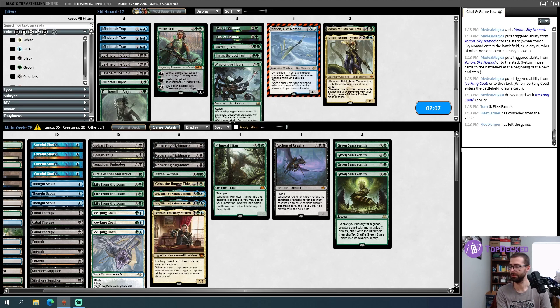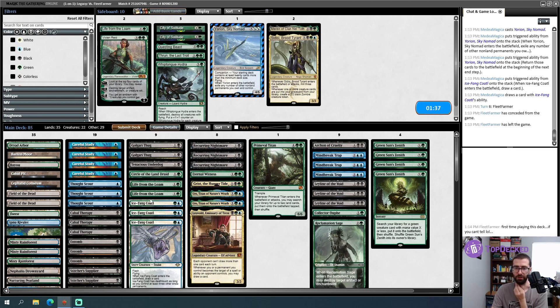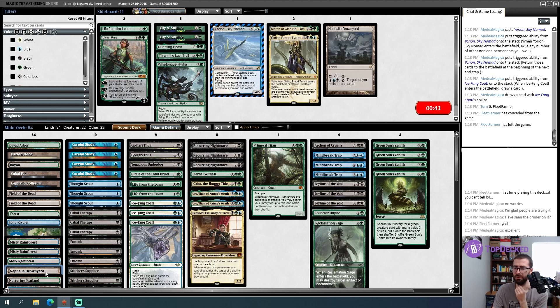Opponent is seeing this deck for the first time — glad people are trying it. Oh, I should ask if they've seen the primer. Cool, they have! These sideboard cards are coming in. I'm going to board out at least one Life from the Loam — I want to leave it as an Entomb target and leave Rex Sage as a Green Sun target. I feel very uncomfortable sideboarding with this deck.